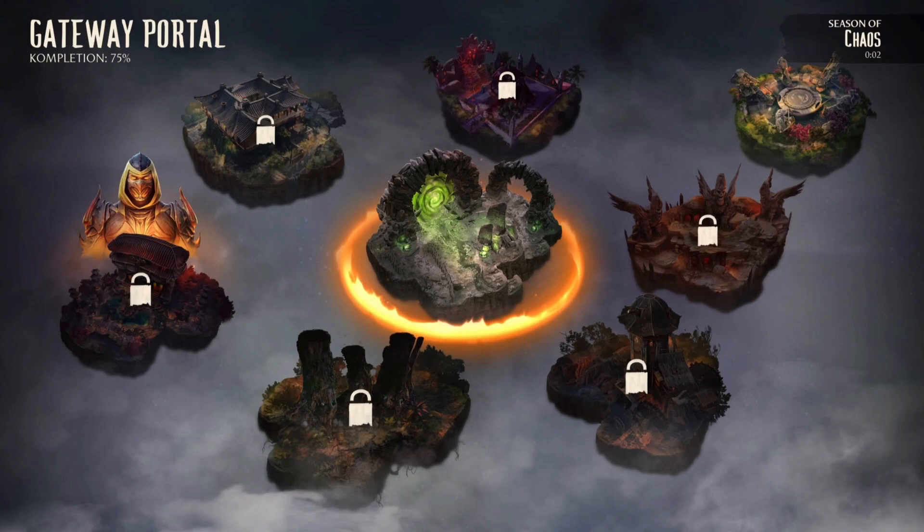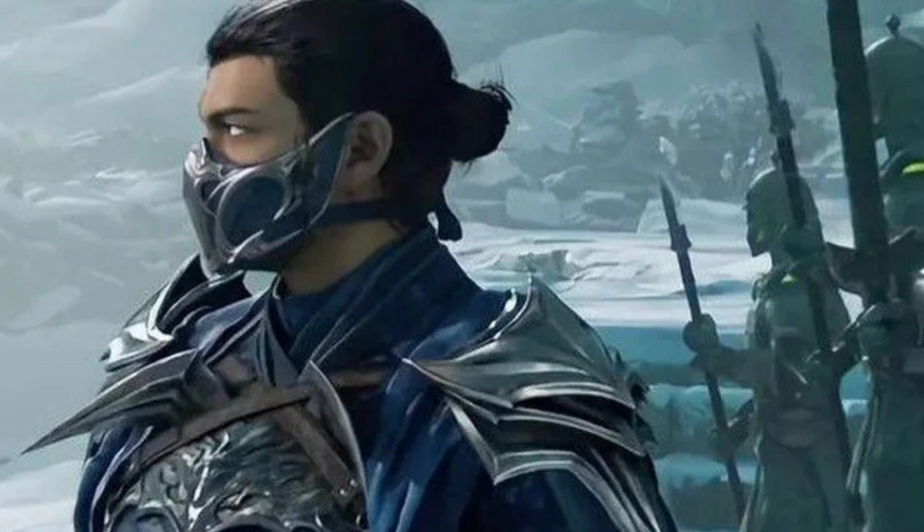Interestingly, if you go forward a month instead of back, you can't access any of the Invasions Mode at all — it doesn't show a next seasonal shop or anything like that. But it does show you the name of the next season, which looks to be Season of Chaos. Now, obviously that's Havoc, which is weird because it almost seemed like they teased the next season was going to be around Sub-Zero, so I don't know if it's a code name or a placeholder or what's going on there.